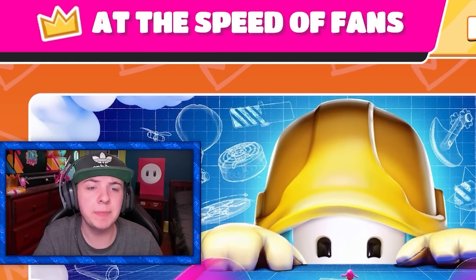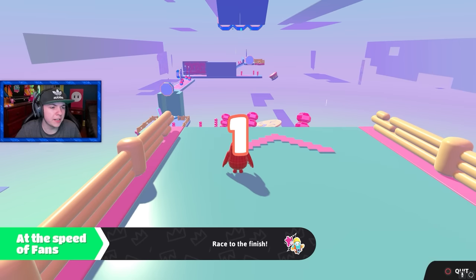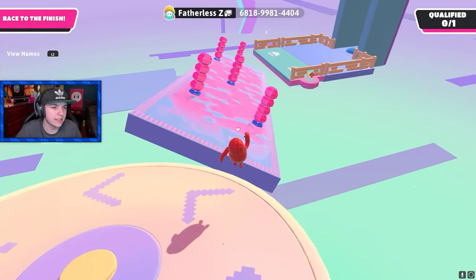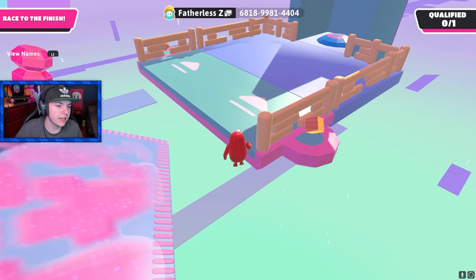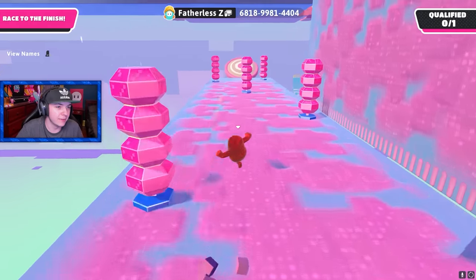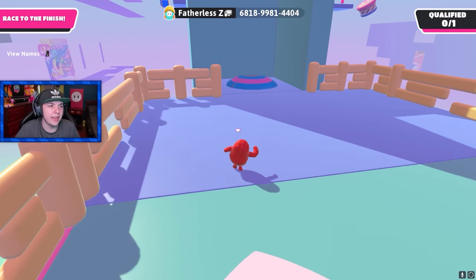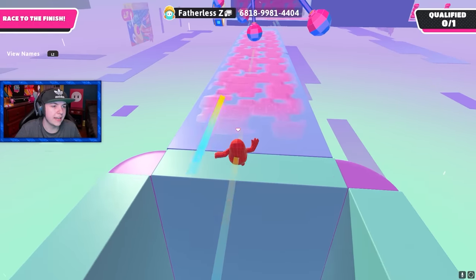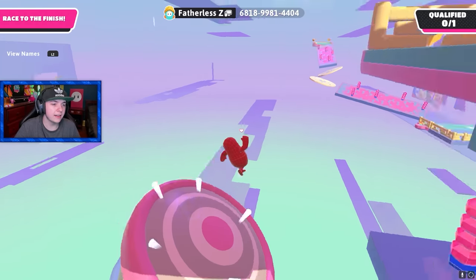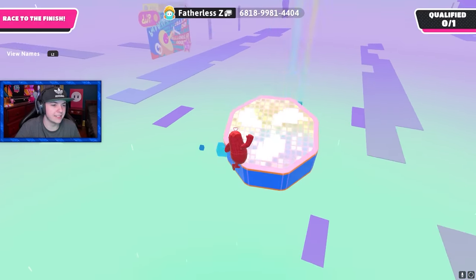This one's called At the Speed of Fans, by FatherlessZ. This is so abstract — kind of cool, though. A lot of slime slides. So far this first part is pretty easy. Jump to the lily pad — there we go. Now I see why the level is named At the Speed of Fans. I think I kind of have the hang of this. After you get launched up here, you get so much speed from those fans. This is kind of fun, actually. All right, I think I can definitely do this, unless it gets harder after this.